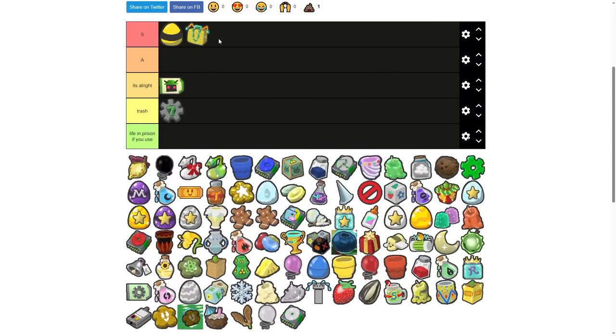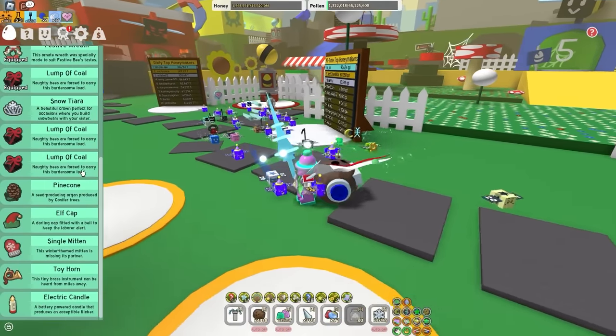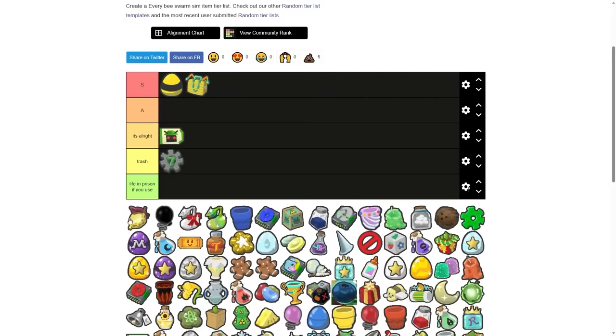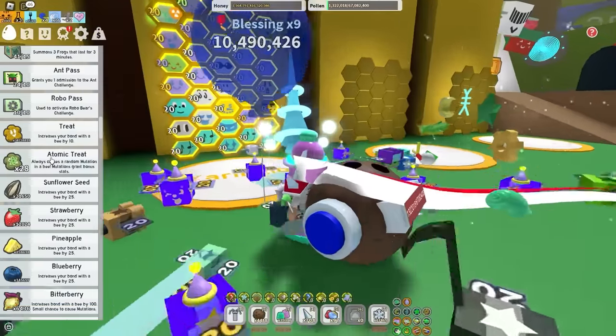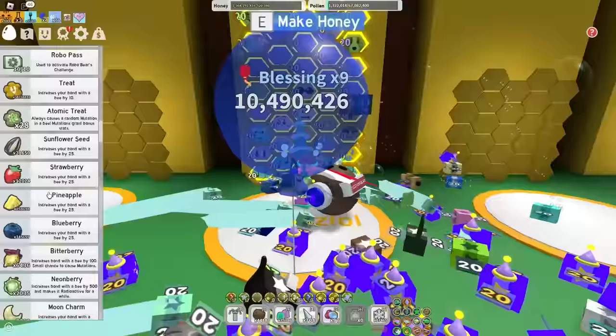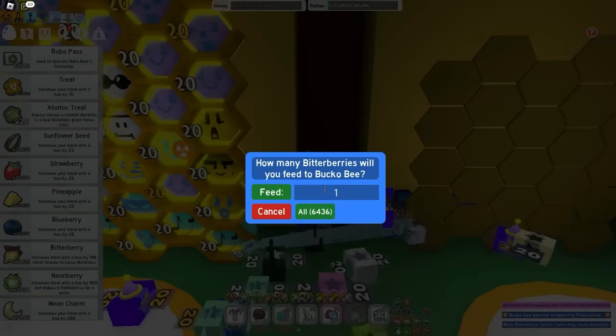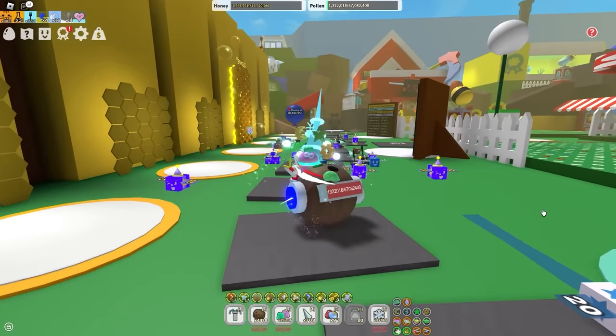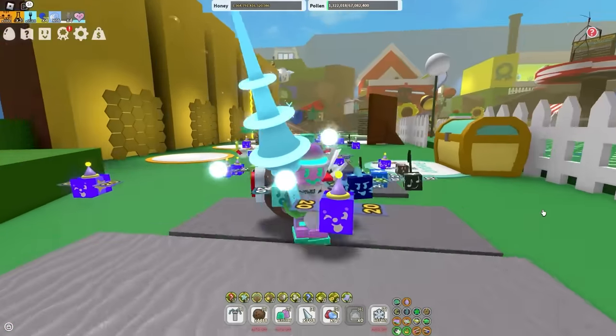Beequip case — S tier. It sources beequips, and a lot of them. Do I really have to say more? Bitterberries — it's alright. Bitterberries are like the cheaper version of the atomic treat. If you use a neonberry and then use some bitterberries, you have a chance of getting a mutation. It's cool if you have 5 hours to spend trying to get the perfect mutation, which has a 1% chance of actually dropping.